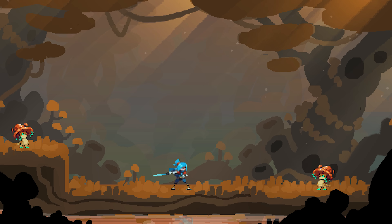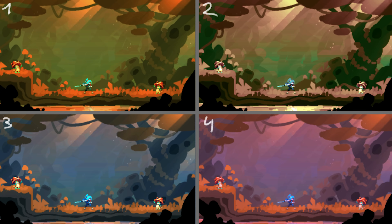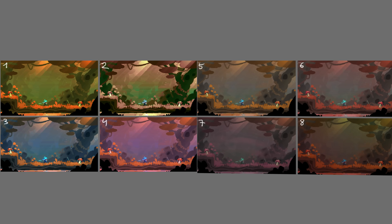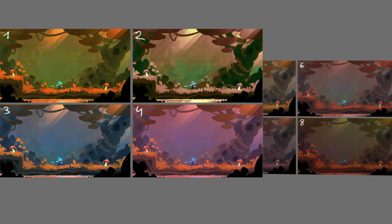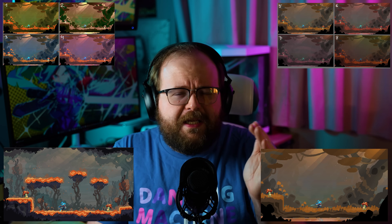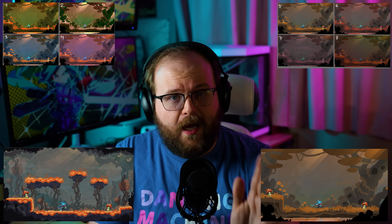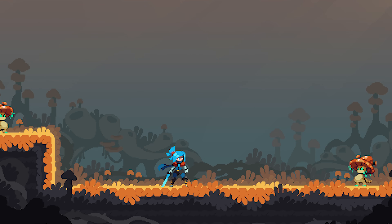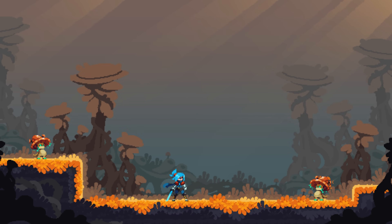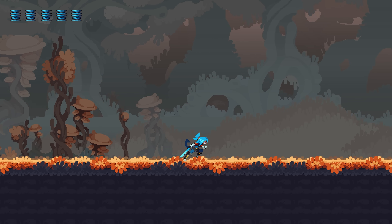First, we start with a concept piece — super rough, just basic shapes and colors, but giving a good feeling of what the forest would be like. We did some color testing with eight different versions of the concept piece. We decided on number three because it looked best, and also this area of the forest isn't supposed to be too corrupted yet and it has really good contrast. Once we had a color scheme, Malif did a polish round on the tile set, then we did rough blockouts on assets, and then more rounds of polish and blockouts until we got to the awesome test screen. Then I plugged all of these assets into the actual game to test it out.